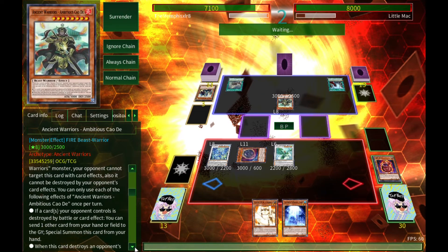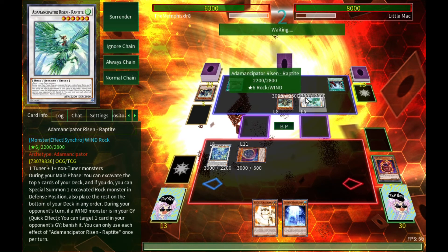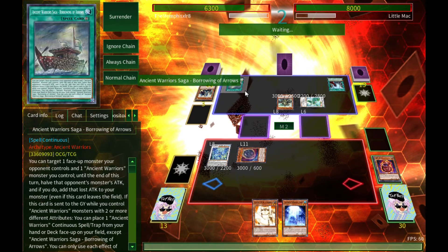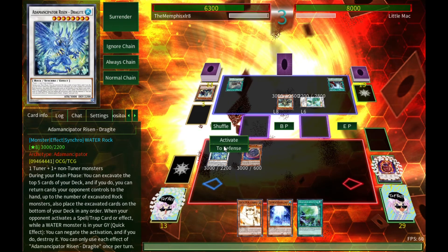He's got his boss monster — it's a big beefy boy. When a card is destroyed, send a card; when this card destroys a monster, summon that monster to your field in defense mode. That's slightly annoying. But I've still got Dragite — Dragite is going to annihilate this guy.